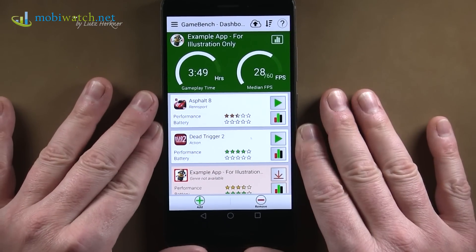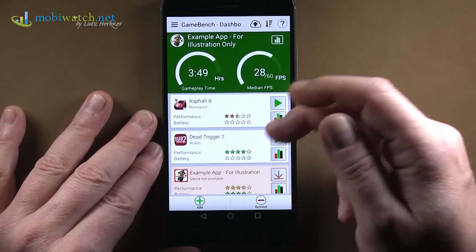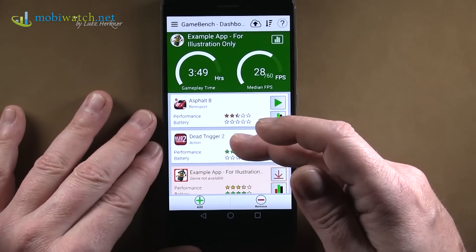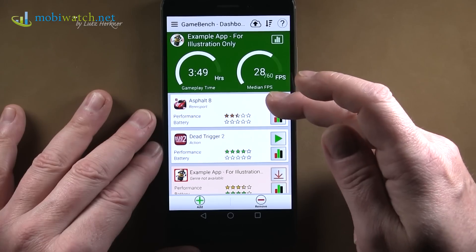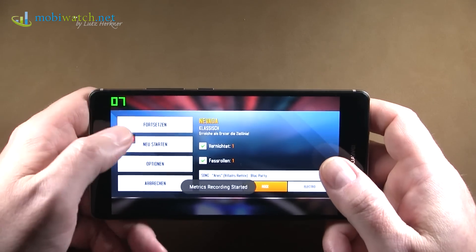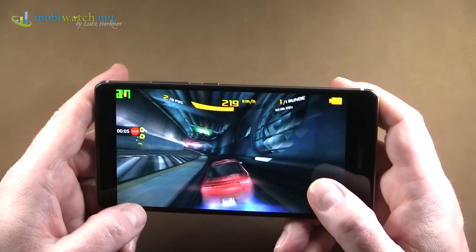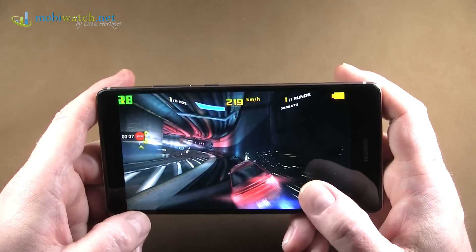Now with the final product here, I want to show you the GameCheck with GameBench, because in that tool you can see, for example, Asphalt 8 and Dead Trigger 2 how they're running live. Here you see in the upper left corner the real frames per second rate actually being drawn at the moment.